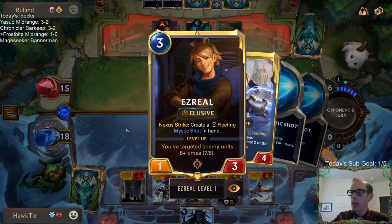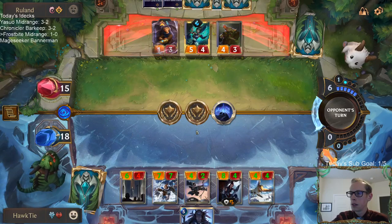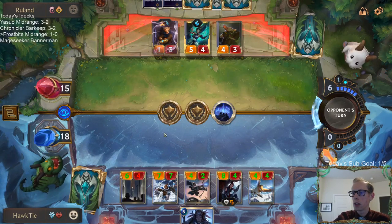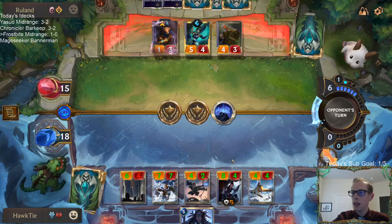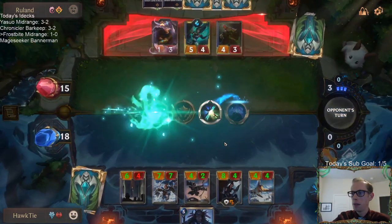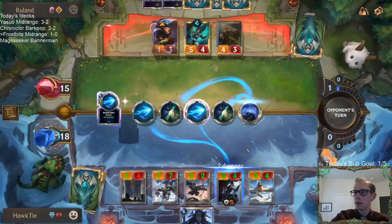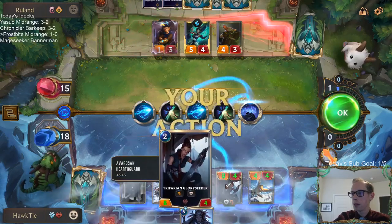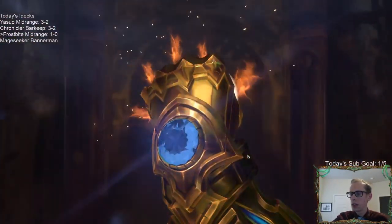Ezreal's at 7 out of 8 — all they have to do is target one thing to level up Ezreal. Looks like that's what they're doing — target something, Ezreal levels up, then deny this. The perfect card to have is Mystic Shot, going along with denying to kill the Glory Seeker. That was perfect.